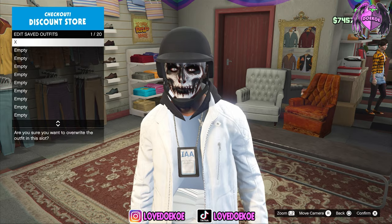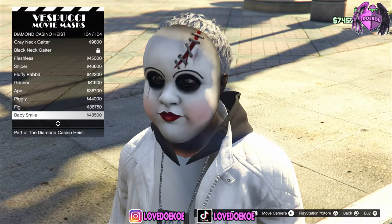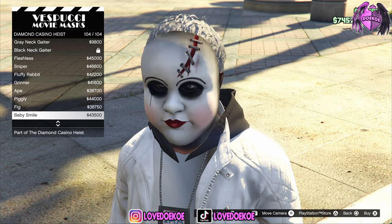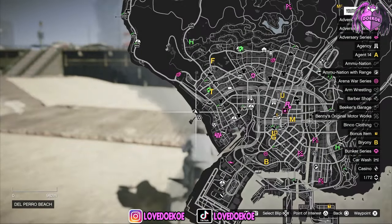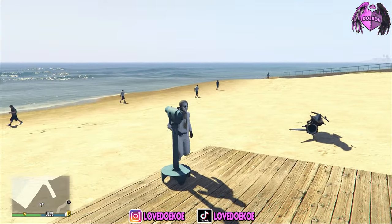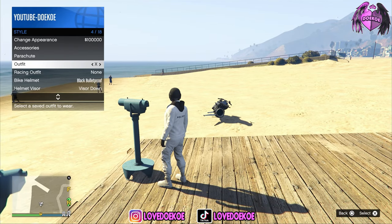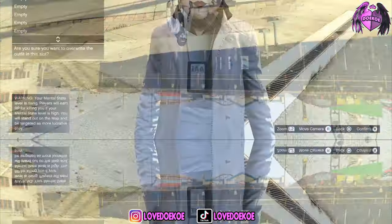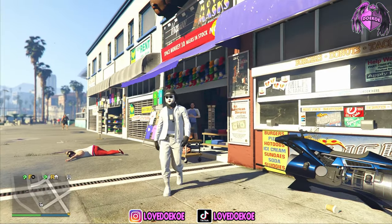Now make your way over to the mask store, then to Diamond Casino Heist Mask and choose number 104, the baby smile. On this location on the map, you have some telescopes — make your way over there. Now run to the telescope, spam right on the d-pad and spam the X button, then hold your interaction menu and choose your outfit. You can now re-save this outfit in the same outfit slot and your outfit is done.